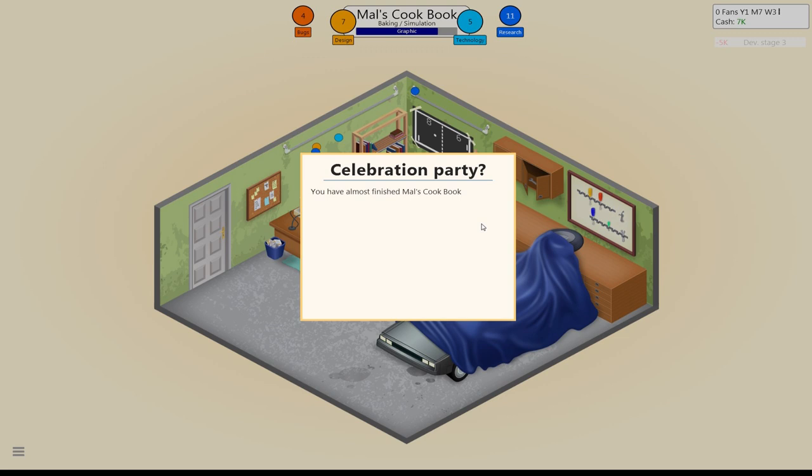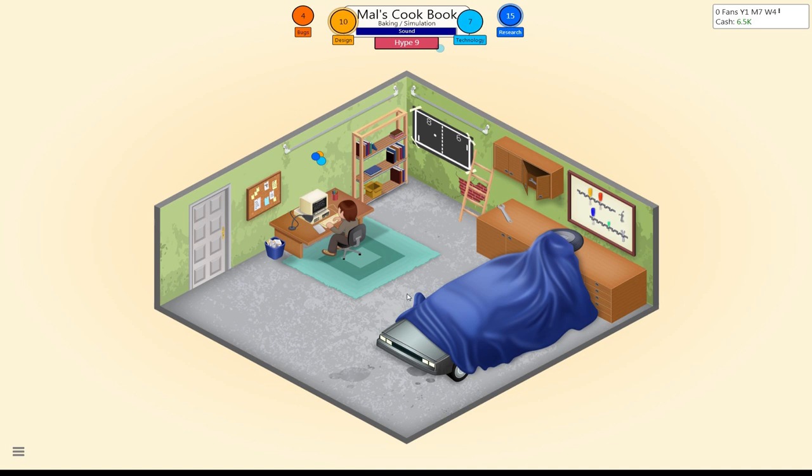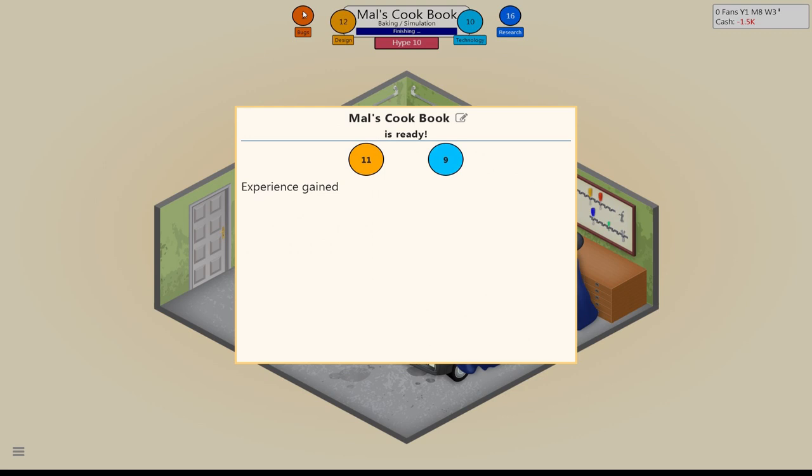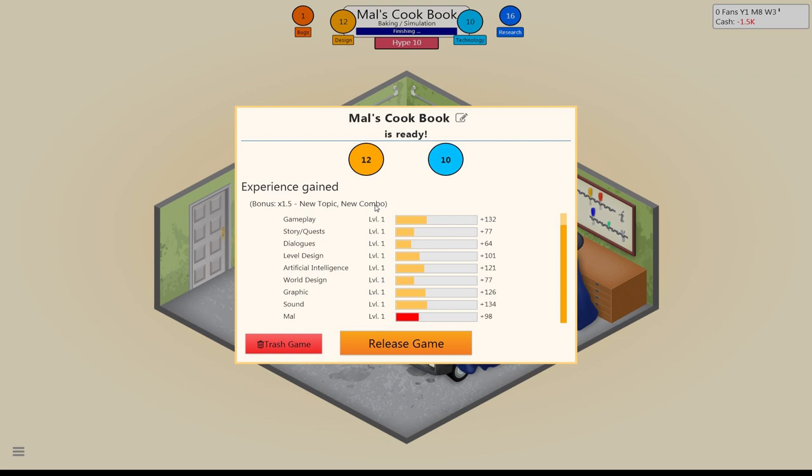Celebration party? Sure. It cost me 500 bucks to throw that party — that was one hell of a party. But I did get 10 hype from that, that's kind of nice. I'm not setting the game price, I'm going to leave that at default. I just want to release the game. I wish there hadn't been a bug in it, but that's okay. We got a new topic and new combo, so we got a 1.5 times bonus for our experience. You can also get things like great combo if it's a really great combination of platform, genre, and game type. Later on when you have multiple people on a project, you can also get a bonus for good management. Here's how it broke down — we got some experience in different areas and our overall level increased as well.